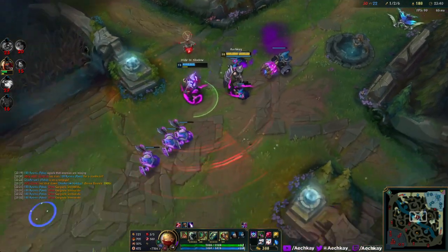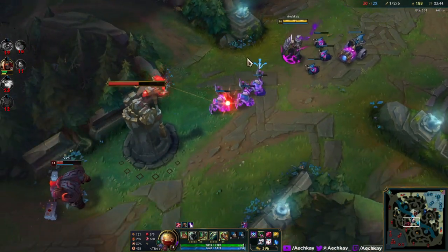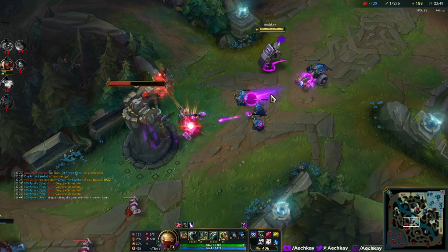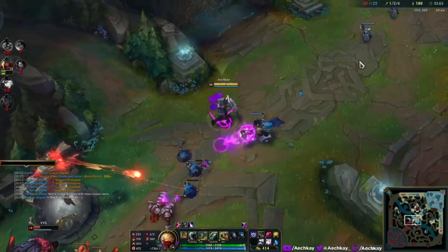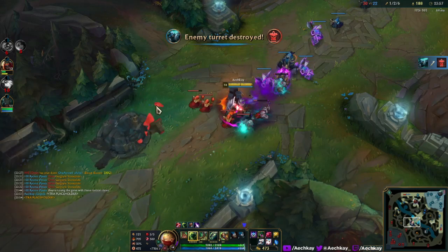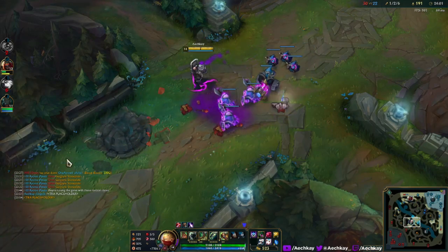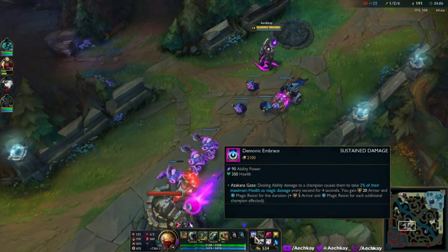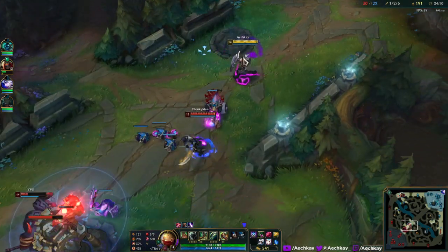All right, cool. The more you know. We still have Baron so go to a lane at least. We might as well just push — at least I'll do it, I can get away. Isn't this like a summoner icon? Pretty sure this is a summoner icon — what is he building now?